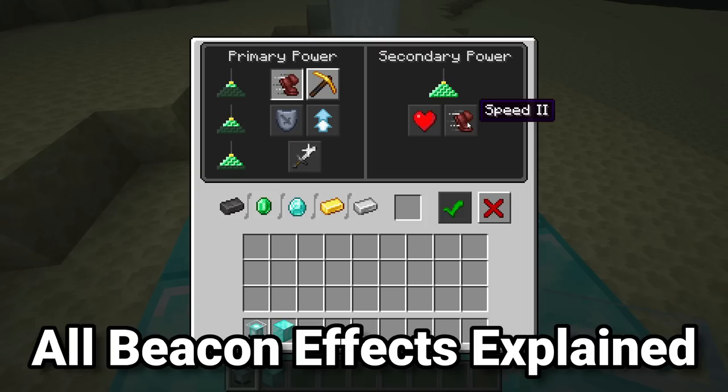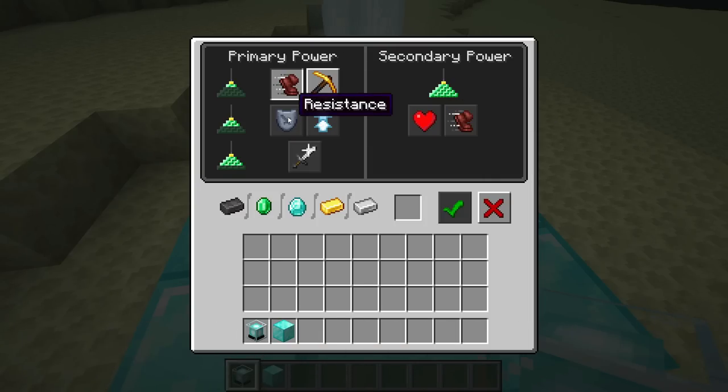Speed and Speed 2 give you the same effect as a speed potion. Resistance makes you resistant to attack damage, and Resistance 2 is even better. Haste and Haste 2 make you mine fast and faster. Jump Boost 1 and 2 make you jump even further, like a jump boost potion. Strength and Strength 2 give you higher attack damage. Regeneration works like a regeneration potion, making you regenerate hearts over time regardless of hunger. Notably, the beacon is the only way to get the Haste effect, and the only way to get pure Resistance without the slowness from the Potion of the Turtle Master.